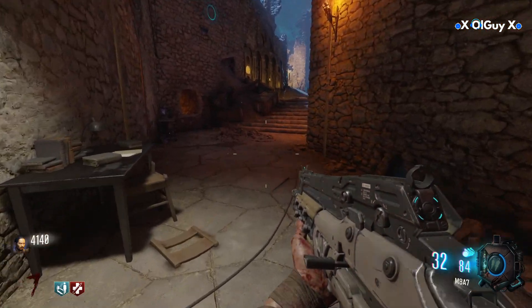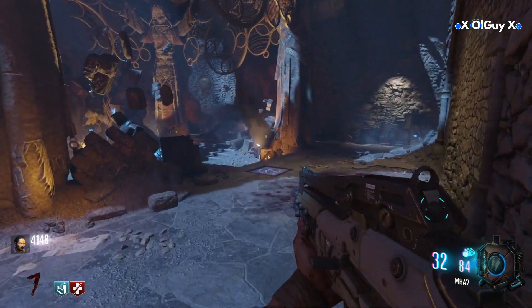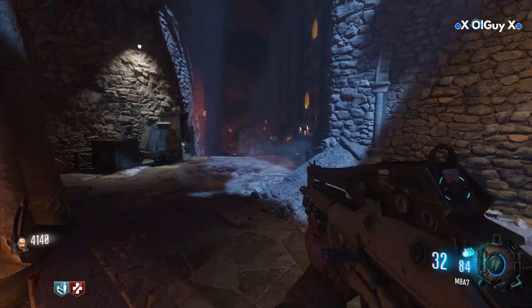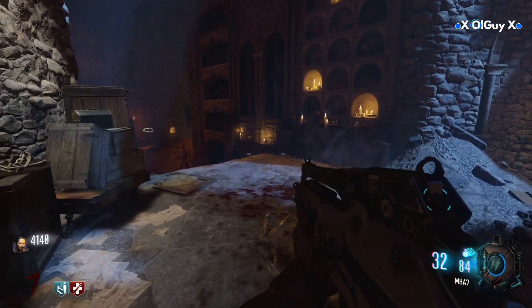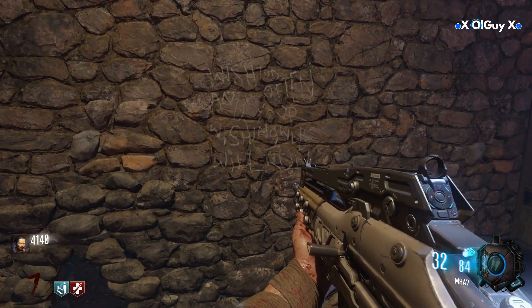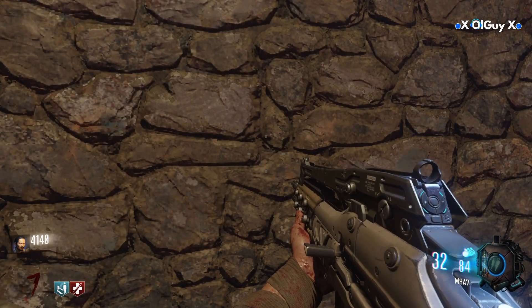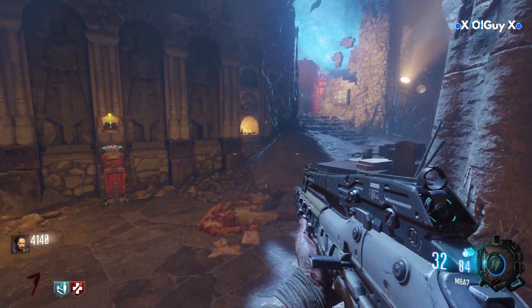The first thing we need to do is get the chalk off that pillar. I heard a sound so I think we did. The second thing is to get this piping off the wall. Ok, so that worked — we did get the chalk.